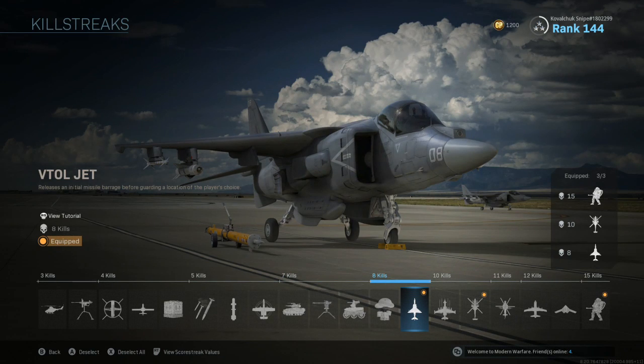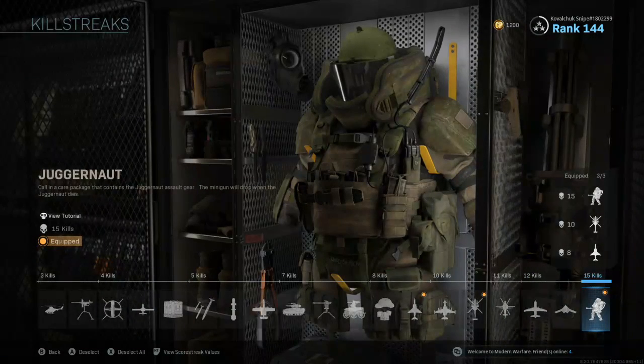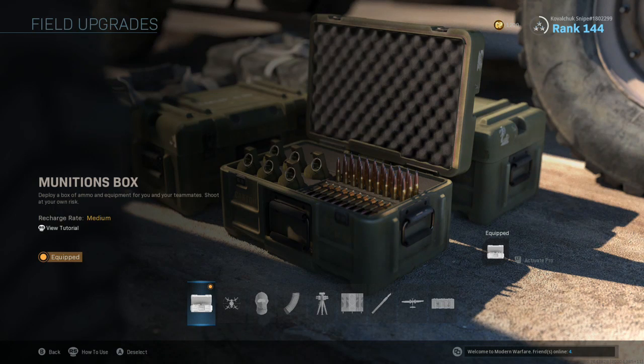For scorestreaks, pick a VTOL jet, a chopper gunner, and then a Juggernaut. For field upgrade, pick a munitions box because you get 25 points every time a teammate resupplies off of you on Point Man.